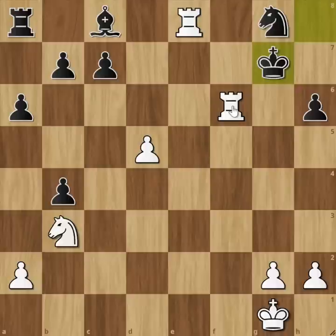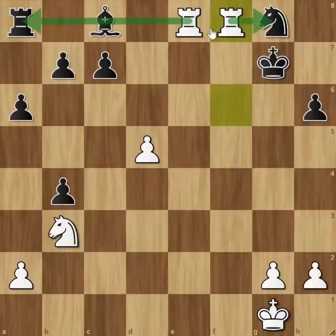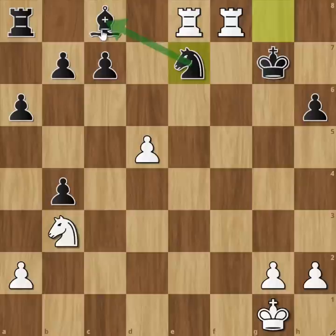This is the third move: Rf8. Here we have two rooks in this field. The bishop will attack the knight. Fischer will come to E7.